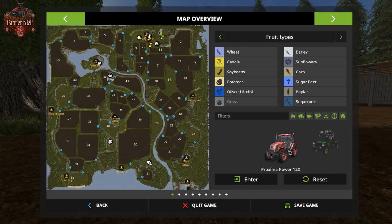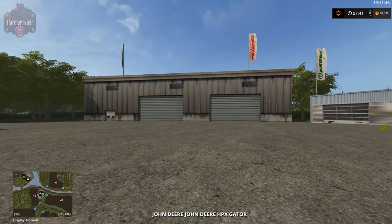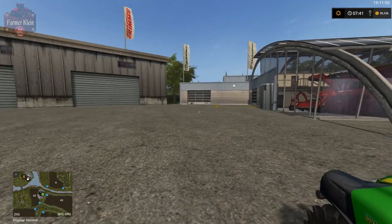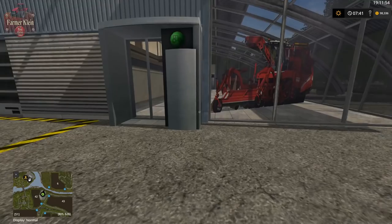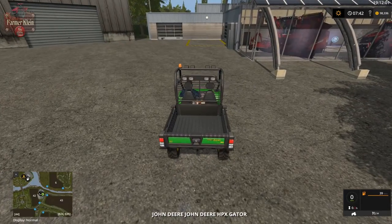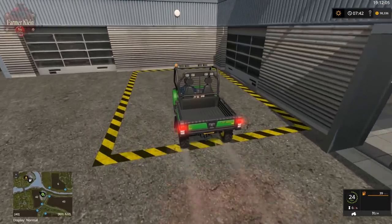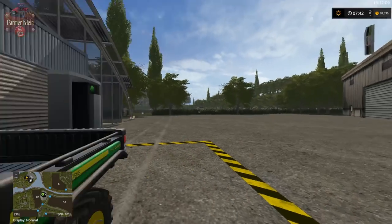The pigs are down here further south. Let's explore the shop area while we're down here. We've got a parking zone here, and inside we have our shop trigger and our customize and repair trigger.